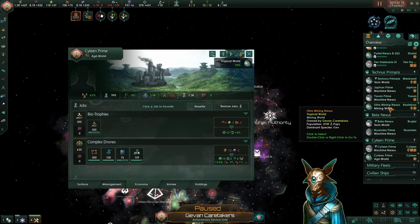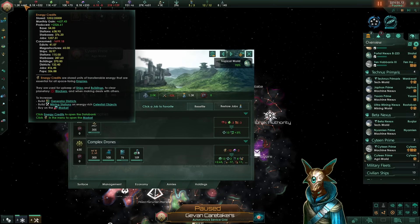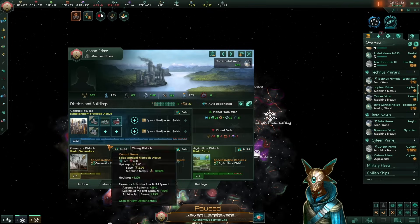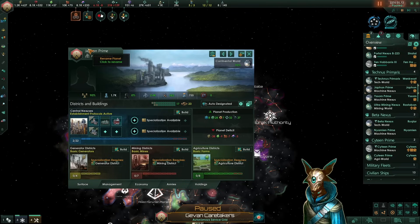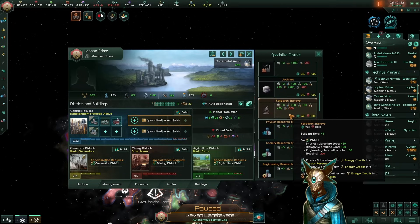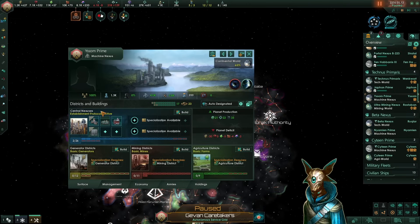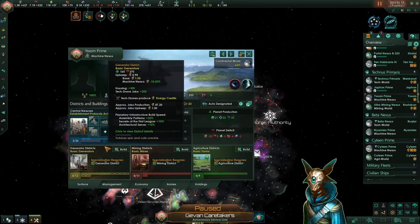We do have a lot of tech worlds, but one thing that we don't have is good generator worlds and alloy worlds. We only have one alloy and zero generators — that will be a massive problem later down the line. So we should specialize at least one of these planets into a generator and two more into alloy worlds. I know that we are producing plus 600 energy credits every single month, but a lot of these productions are coming from stations and starbases which do not scale very well into the endgame. Here on Japón Prime, it is a size 23 world with very low capacity for basic resource output, so it is a perfect alloy world. On Yisun Prime, also a size 23 world, it has plenty of generator districts, so this one will be one of our best generator worlds.